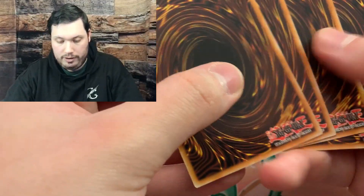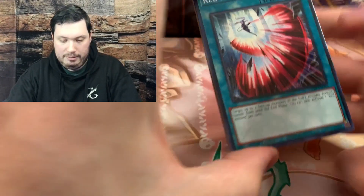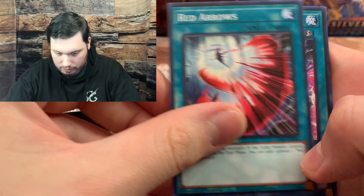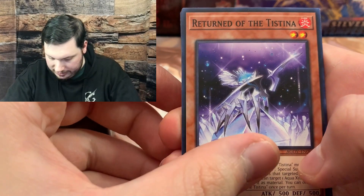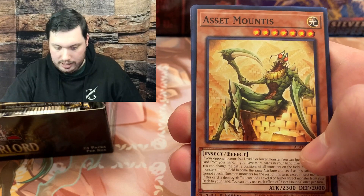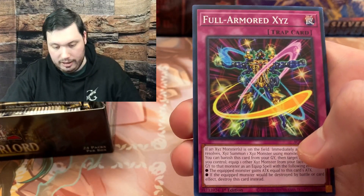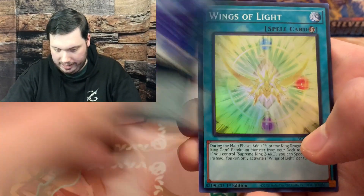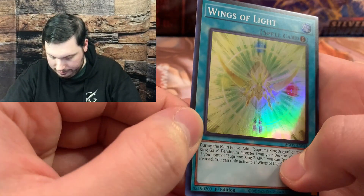We could also get a Quarter Century Secret Rare, but I'm not betting any money on that - it's so difficult to get one. We have Red Arrows, Realm Eulogy, Returned of the Tissina, Origami Goddess, Asset Mountus, Nemlaria Repetor again, Full Armored Xyz, Stars Align Above the Shrine, and Wings of Light. Not a bad super rare lineup.